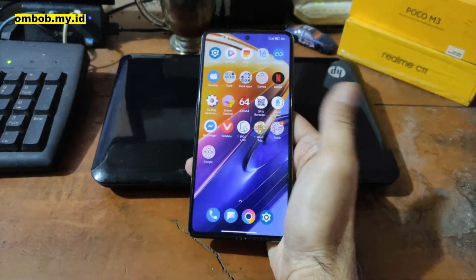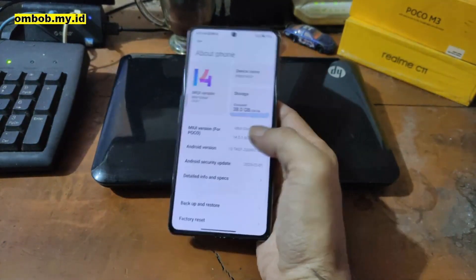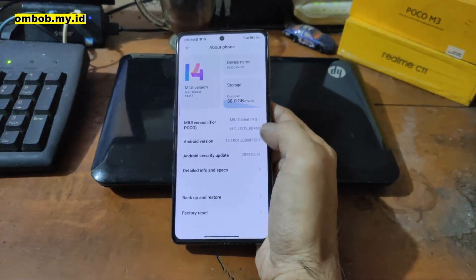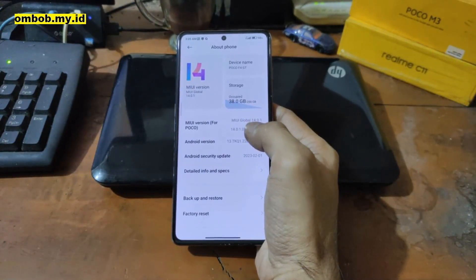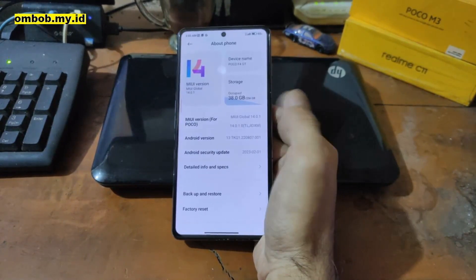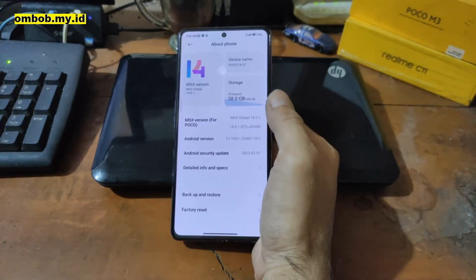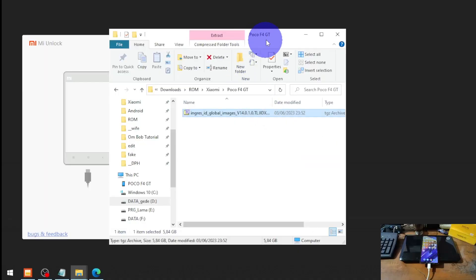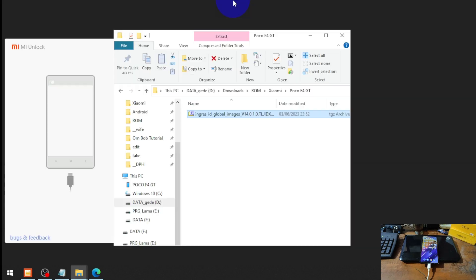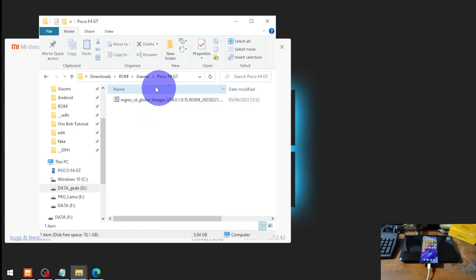For the next step we need to have the stock ROM for this device and copy the boot image from it. You can see this is the MIUI 14.0.1 Indonesian version (LG IDXM). We need to have the same stock firmware. If you don't have the same firmware, you can always flash the stock firmware after you unlock the bootloader, or just use my pre-patched boot image. Now I'm already logged into my Mi account, and we need to have the stock ROM.